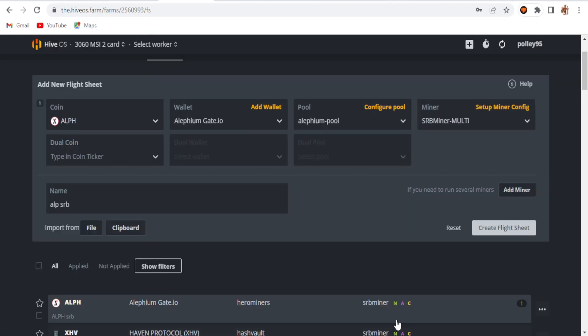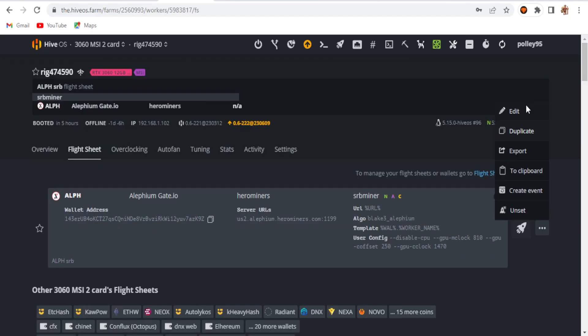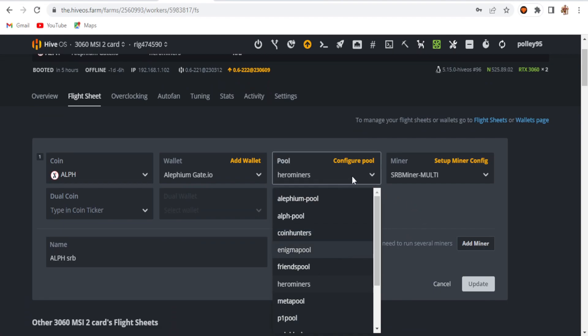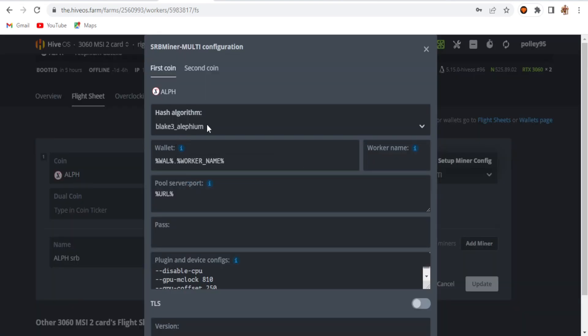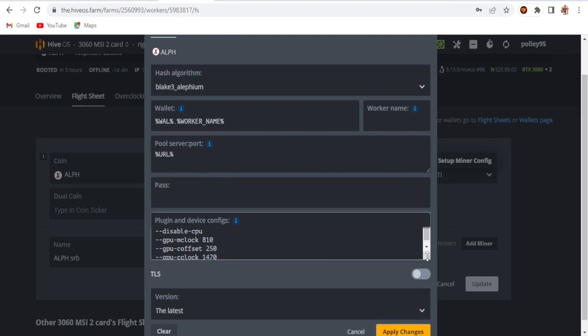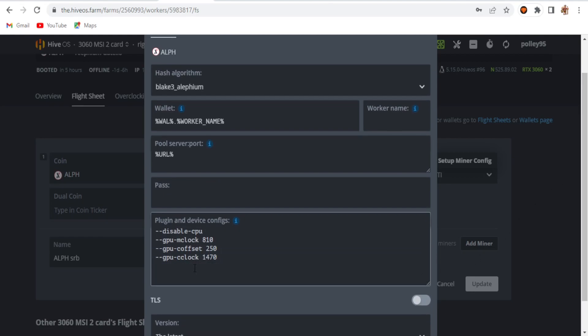For the extra config arguments, I set disable CPU. On the overclock settings you can see all the settings are the same. Right now I'm using Hero Miners, whereas before I was using the direct pool. In the setup config file you can see the hash algorithm, wallet, worker name, and pool URL with the port for Hero Miners.